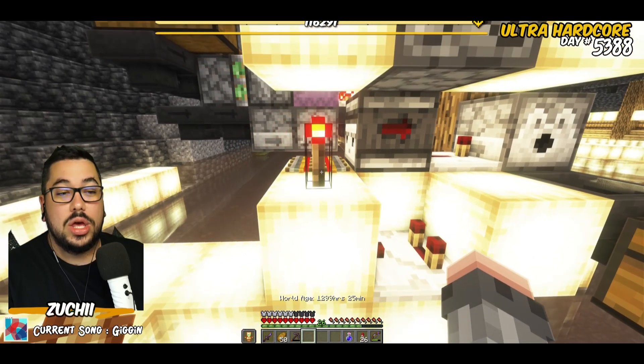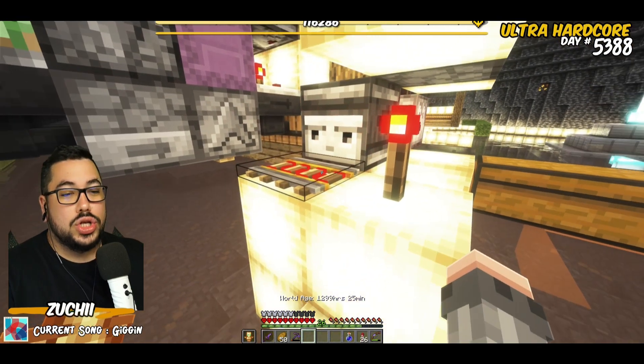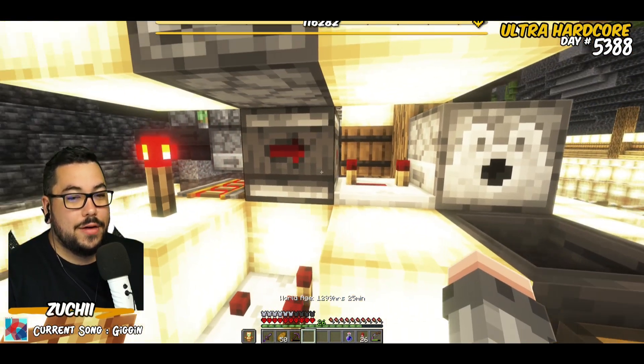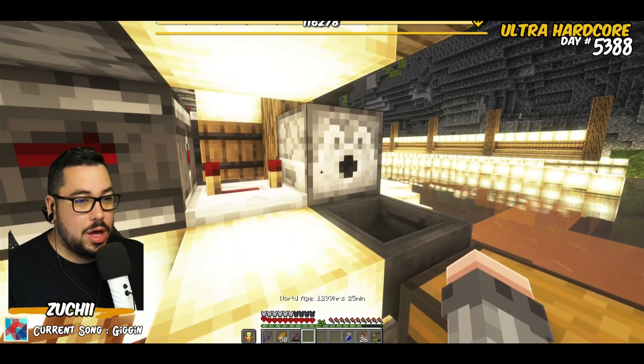This comparator will pick up that the hopper is unloading and turn off the torch by powering it — because when you power a torch it turns it off — which turns off the redstone. The observer will then fire off and want to fire off another shulker box.